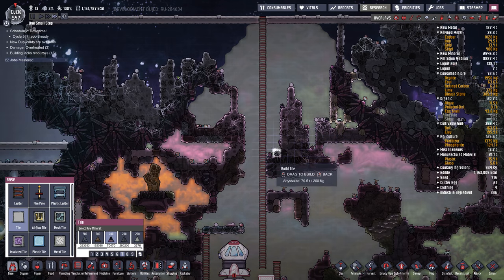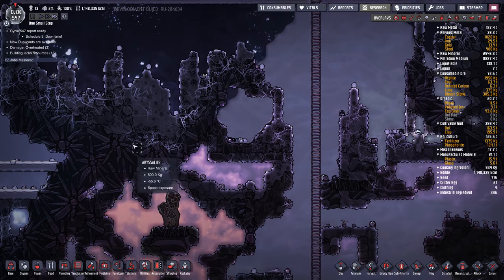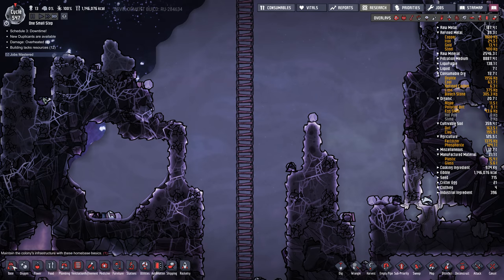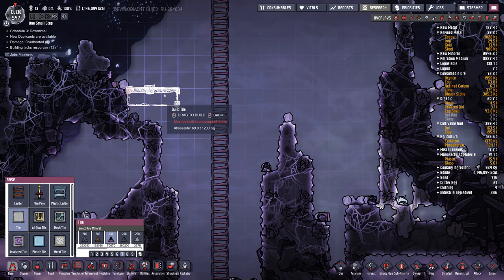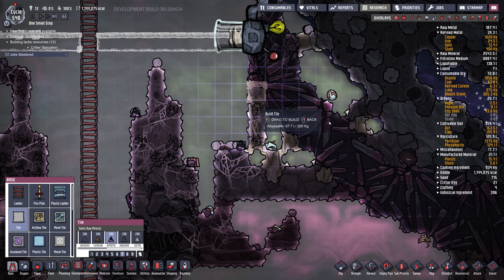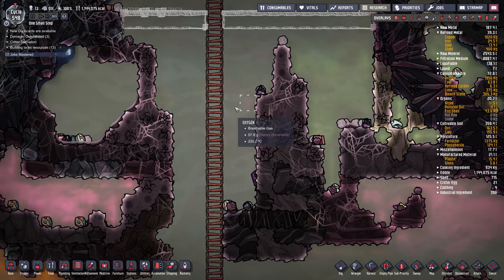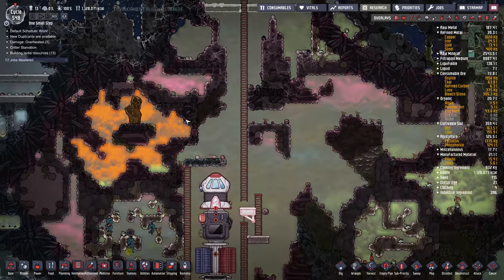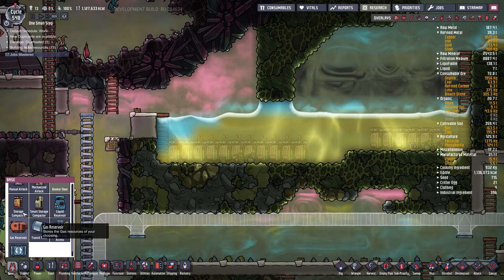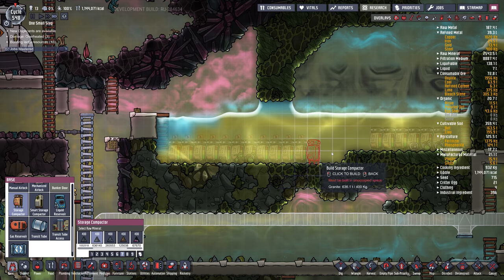Oh, there's a geyser there too - this is a hydrogen vent - I want to use that as well, so maybe I'll move this up slightly. We do have abyssalite right along here, it continues up here. So what I'm going to do is abyssalite along here - that'll keep the heat from up here bleeding into here. But we still have lots of heat from all this regolith - we're going to have to move that down into our water area and cool it down. This is where I've been storing the regolith, so I'll just put some more storage containers in there.